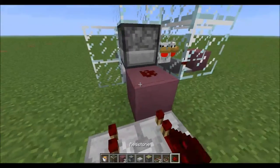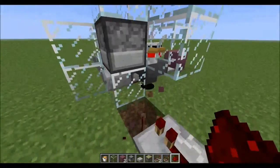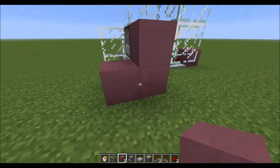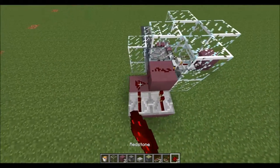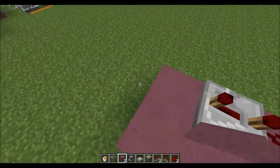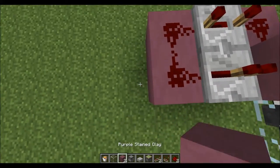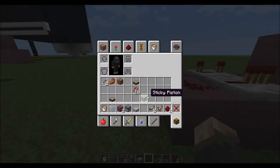Put two repeaters facing into the block, at one block higher. Put two repeaters facing towards the dispenser and the redstone. Set either of them at four ticks and leave the other one at one tick. Then go one farther back with the redstone. From there, you can either use a sticky piston tick pulser or you can use a comparator tick pulser — that's what I'm going to do in my single player, because it's more silent.